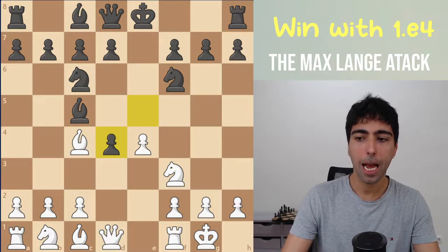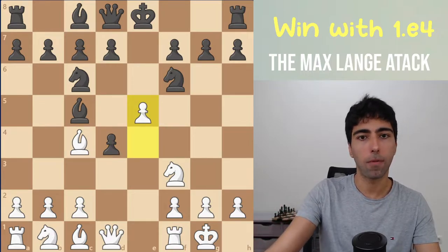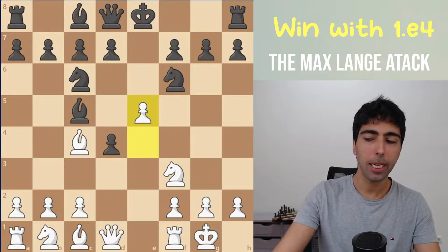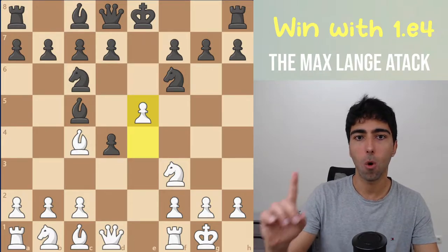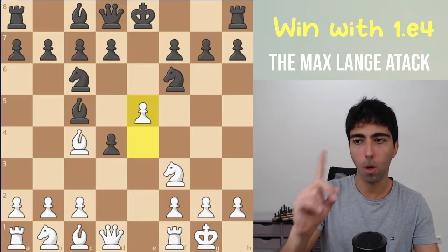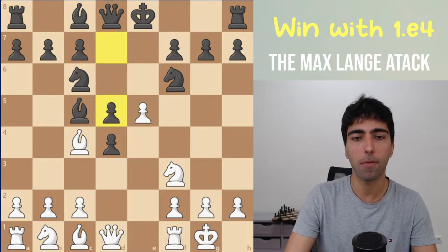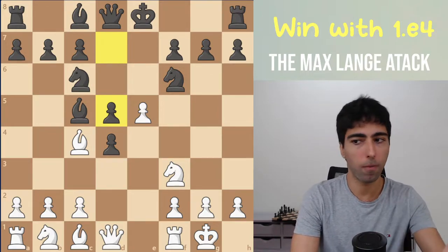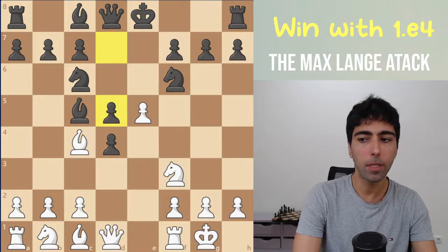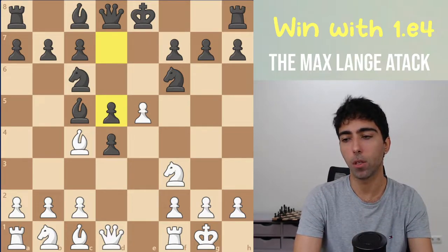After pawn takes d4, we have the strong idea of pawn e5, and we immediately hit their knight. The great thing about this is that black already needs to know one move and one move only in order to stay in the game, and that is the move pawn to d5, which is not easy to find if you're a player who has never seen this before. Pawn to d5, ignoring the attack on the knight and hitting our bishop, is the best way to go.